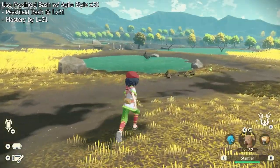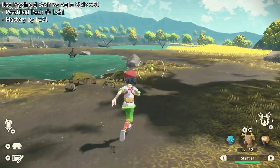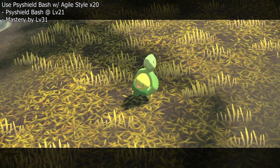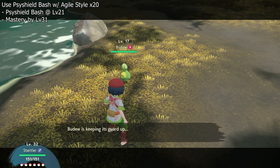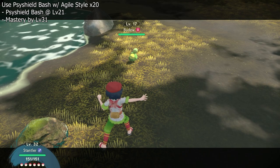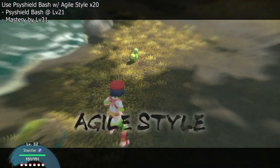What's up guys, this is a quick tutorial video on how to evolve your Stantler in Pokemon Legends Arceus. First, you will need the move Psy Shield Bash. You will get this at level 21. If you are past level 21 and you do not have it, then you could just go into your party screen and go to change moves, and you will be able to reteach it from there.